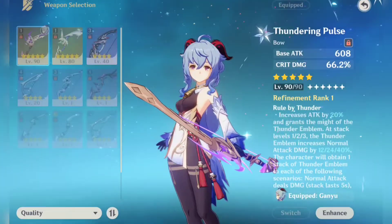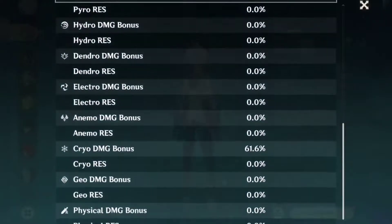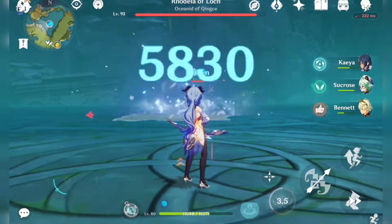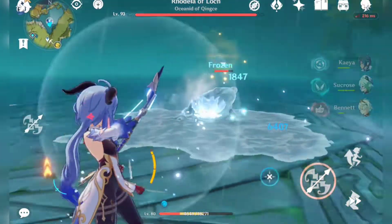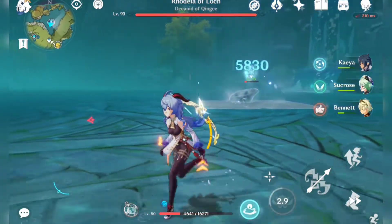So let's try the Amos Bow and Attack Sands, with the same set — Lizard set. 4k, 5k, 5k, 6k. 12k, 12k, 12k, 12k.